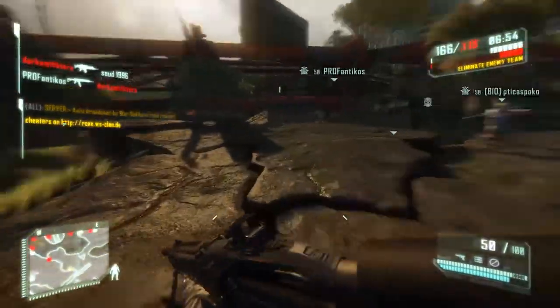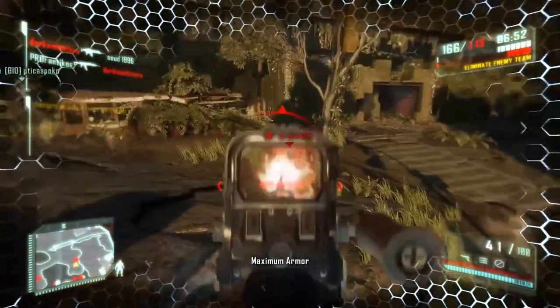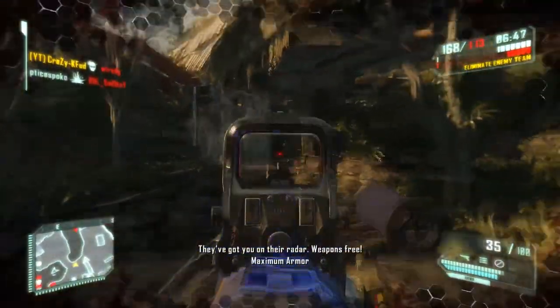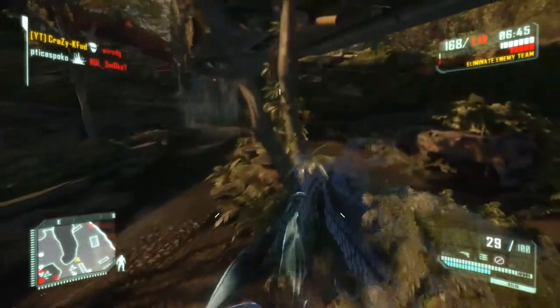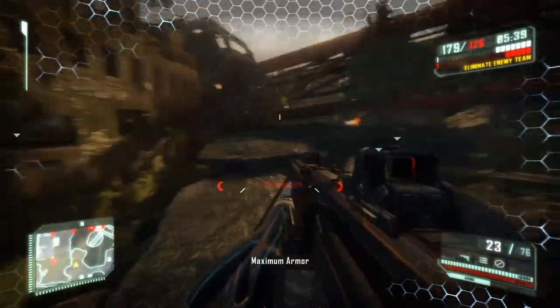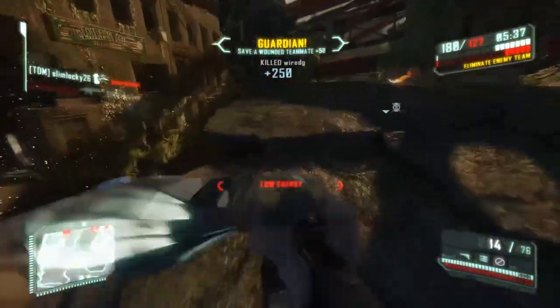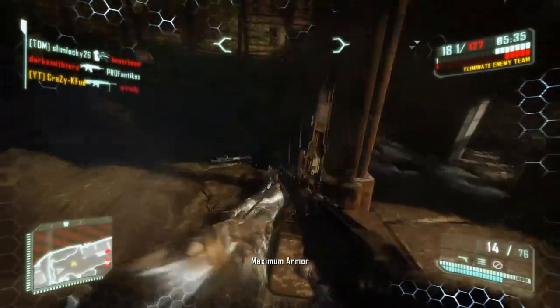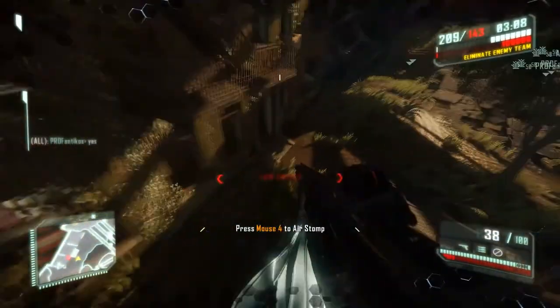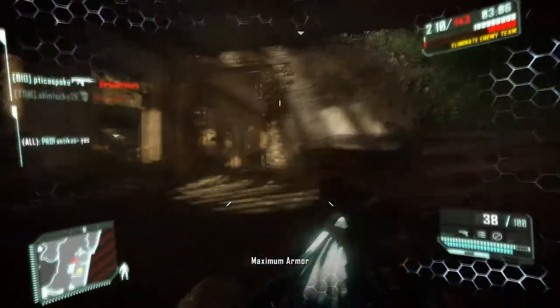I find that assault scopes on most guns — apart from the Grendel and the SCAR — are pretty hard to use. The assault scope in this game isn't too nice at all. The assault scope on Crysis 2 was nice to use, but on this game, even with the DSG, you see people going for enemies at range — they don't want to use a sniper scope, but they use the reflex instead of the assault scope. The reflex is just so much easier to use than the assault scope; the assault scope is just so cluttered.